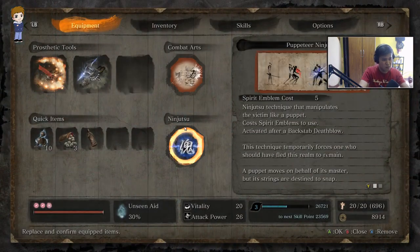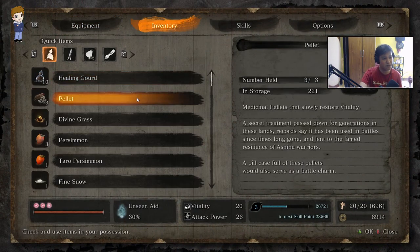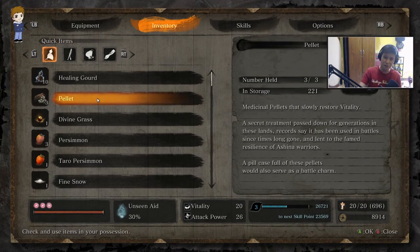One reason I also like grinding in this place is because of this — if you look at the number I have in storage: 221. That's a lot. That can take me up to the third or fourth playthrough. And I plan to play this game four times because there are four endings.